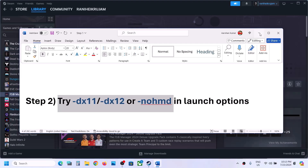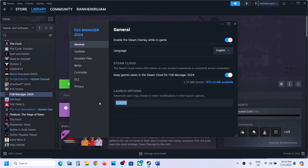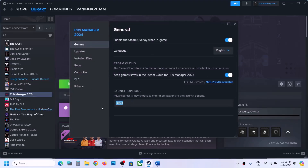The next step is to try DX11 or DX12 in the launch option. Right-click on the game, select Properties, and in the launch option type -DX11, then launch the game and check. If that does not work, right-click, go to Properties, and this time type -DX12, then launch the game and check.